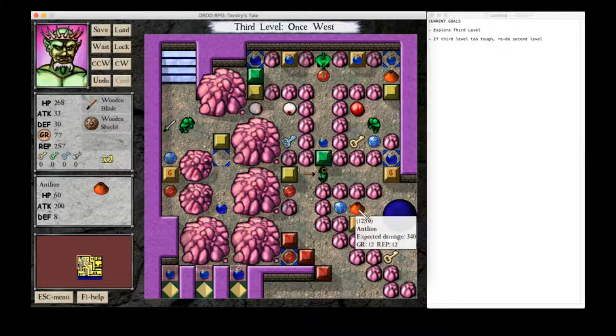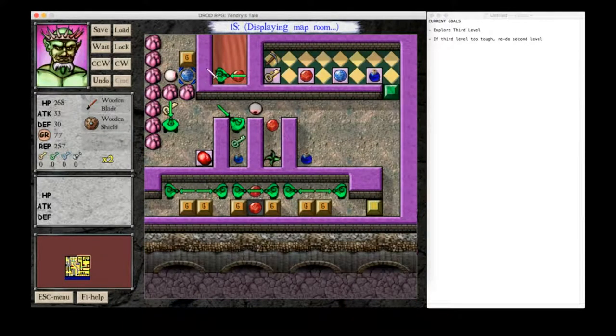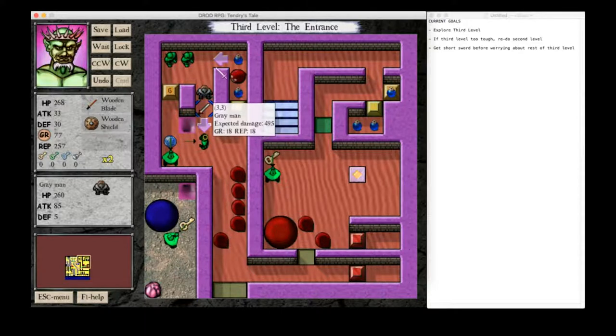And yeah, stuff like this does give you a lot of health. Alright. So I think we're doing okay. What was down here again? Yeah, this thing. So yeah, I think this is probably our goal - we should get the short sword before worrying about the rest of third level. Alright, because this is - you know, he's got a lot of health. We do want to get some attack before dealing with him, probably, but not all that much. Because the thing is, it's just a matter of economics - he does 55 damage to us per hit.